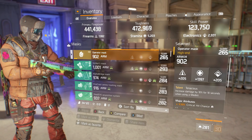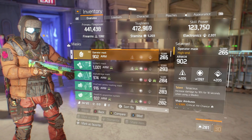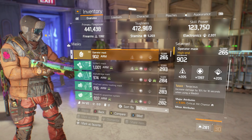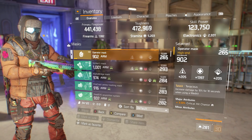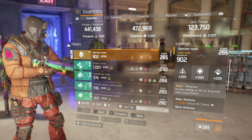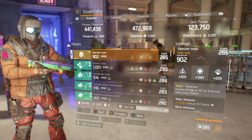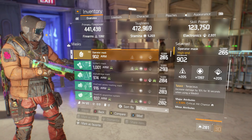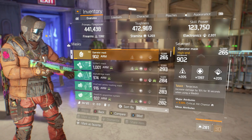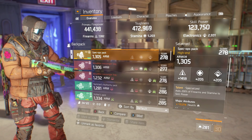Next is the mask — a high-end Tenacious mask. I feel this is one of the most helpful pieces in the build. I have Critical Hit Chance as the major attribute. If you feel your skill power is really lackluster, you can swap Critical Hit Chance for more skill power — it's up to you. But I felt my skill power at a decent enough level to get away with running Critical Hit Chance instead.